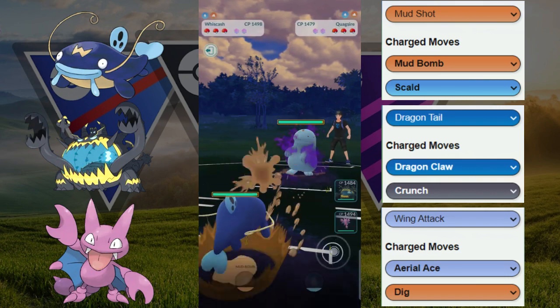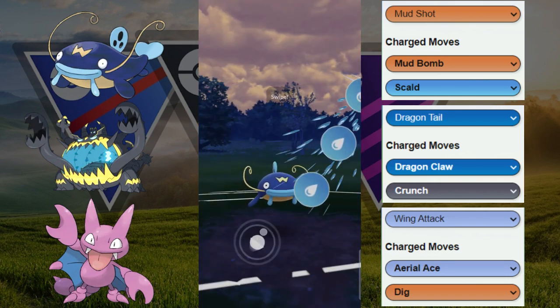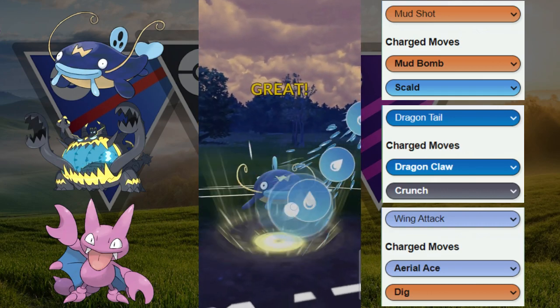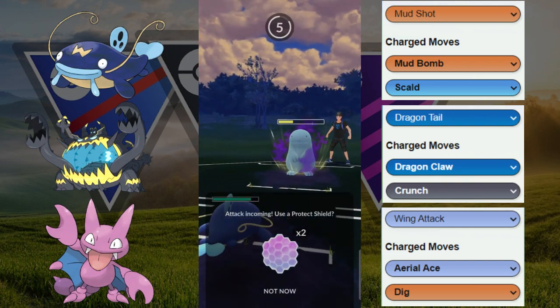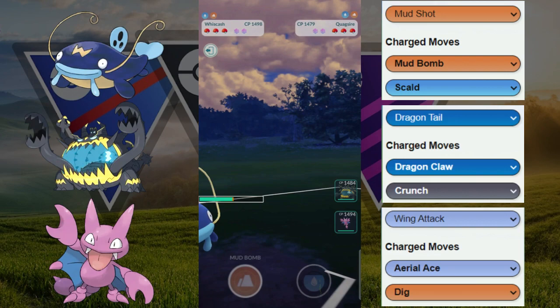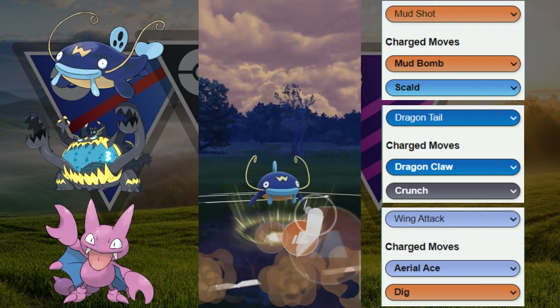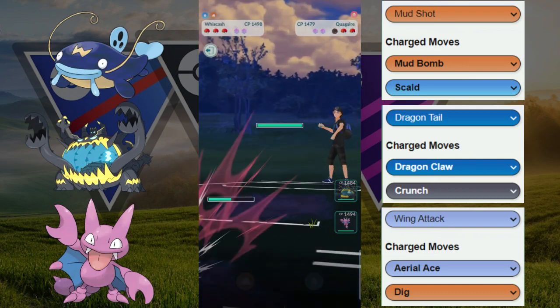Here we go again — we got the Mud Boys. This is the Shadow Quagsire versus our Whiscash. Whiscash here is going to go for the Skull, looking for a potential debuff. No debuff right here, but does a huge amount of damage with that Skull, taking nearly 60% right there. Mud Bomb comes through, so we are safe to assume they're not running the Aqua Tail version — they're probably running Mud Bomb Stoneish.